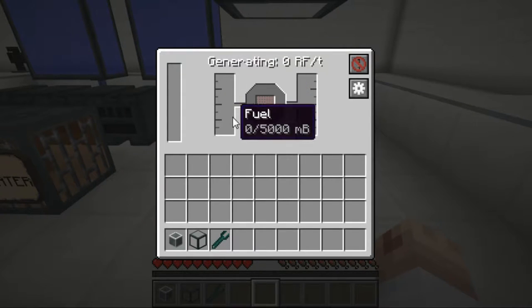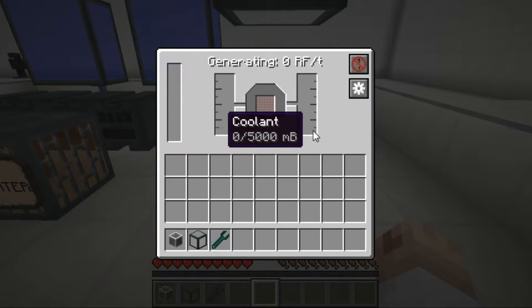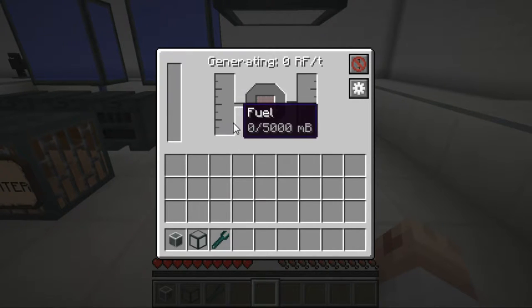A combustion generator requires both fuel and cooling. For cooling we will be using water — it's a very simple method. For fuel, there are three different kinds which I'll be talking about later on.